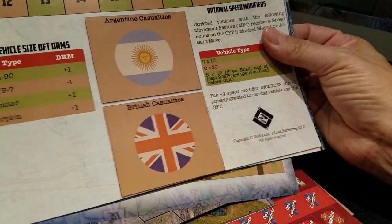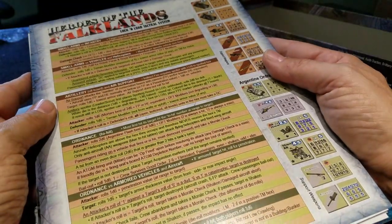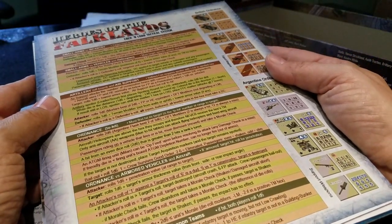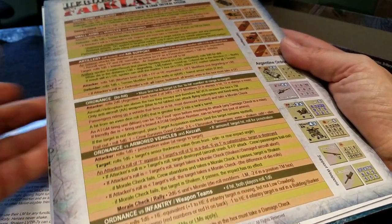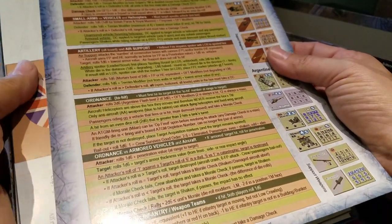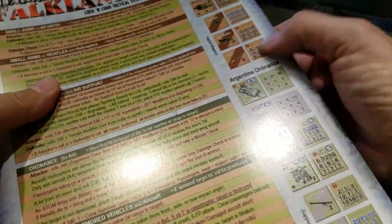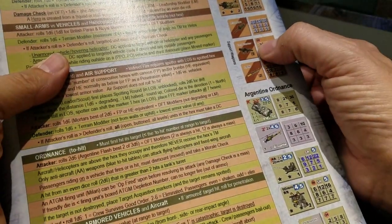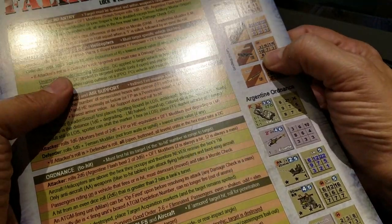This is the primary chart that I do go to — if I can't recall exactly what the specific process is for artillery, air support, or ordnance, I will use this. You can look at the individual counter type and see, for example, at range three I've got a ten to hit and I'm going to do eight penetration damage. Sorry about the glare, but there you go.